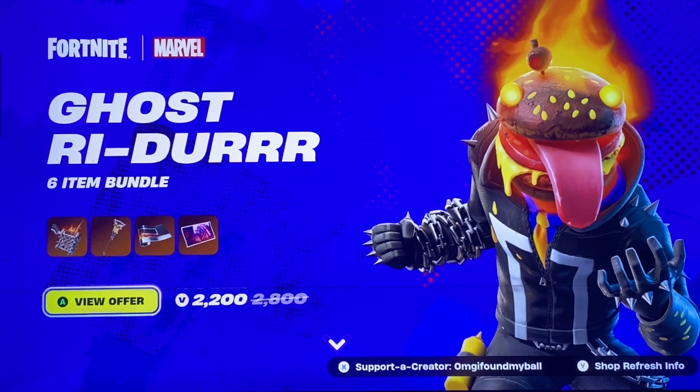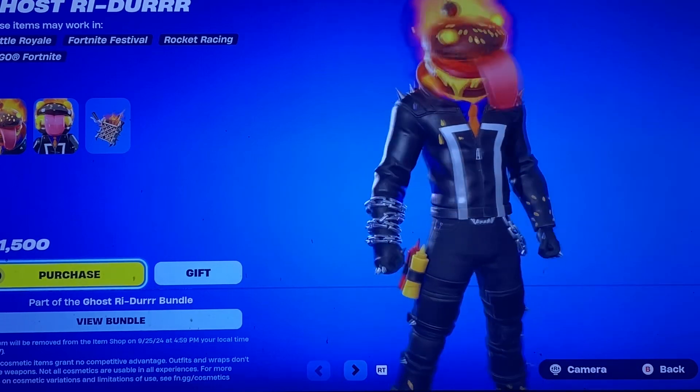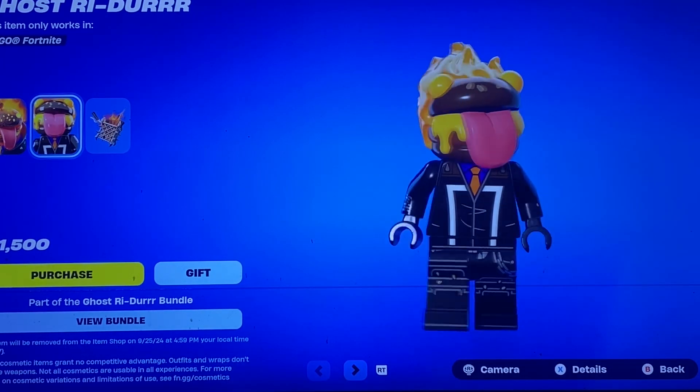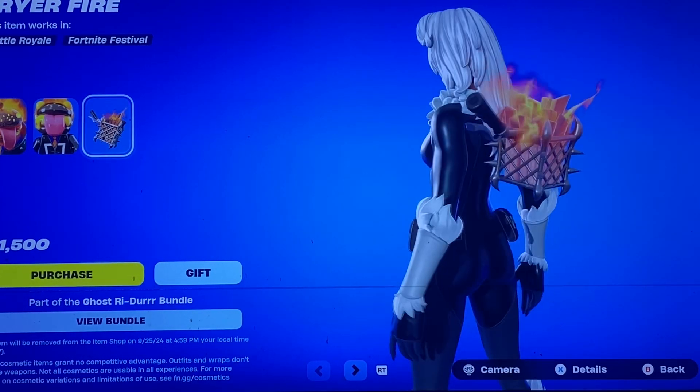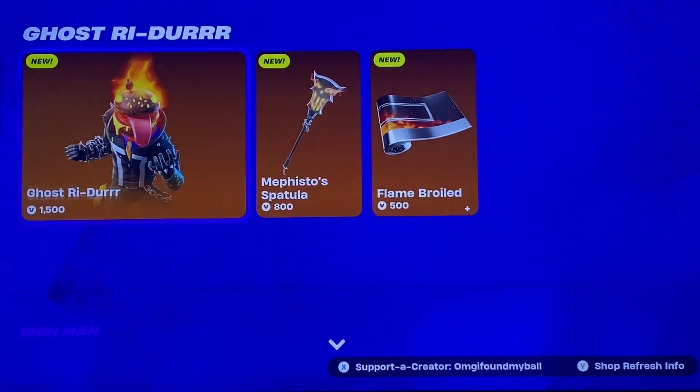So we should get the new Ghost Rider. It's a mix between Ghost Rider and Durr Burger, and this is a badass skin right here. I remember when people were leaking it at first — it's awesome. Nice little Lego style. And then the Friar Fire. Pretty cool. I love the remixes so far.